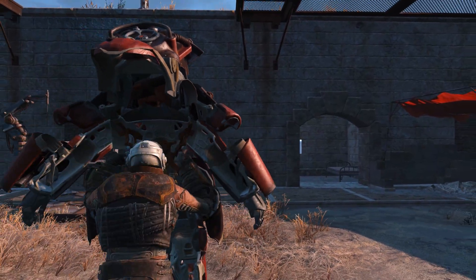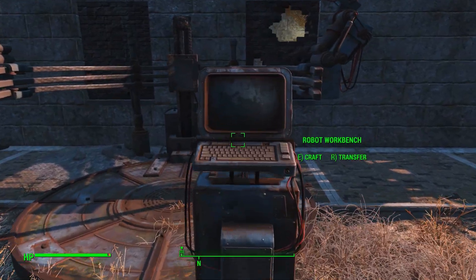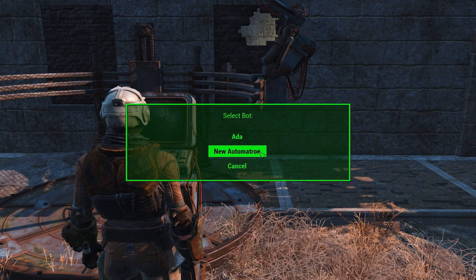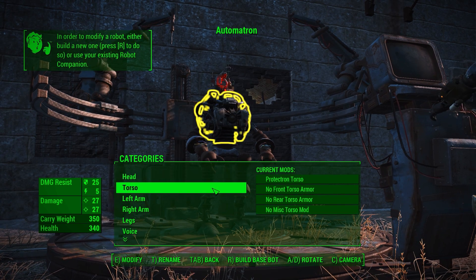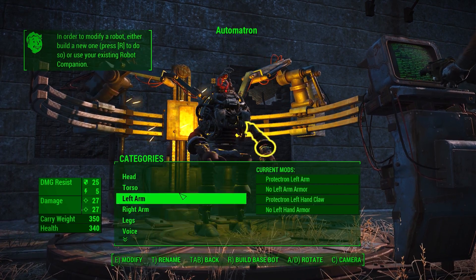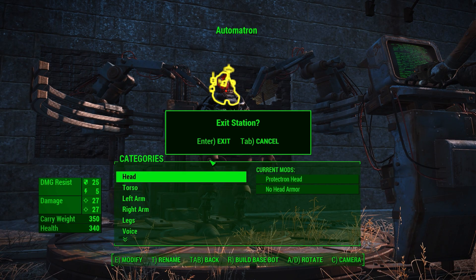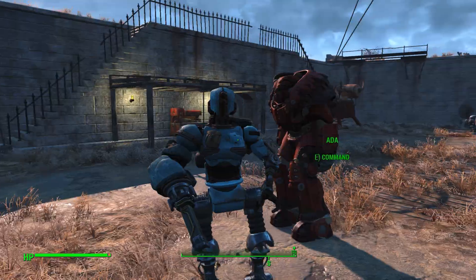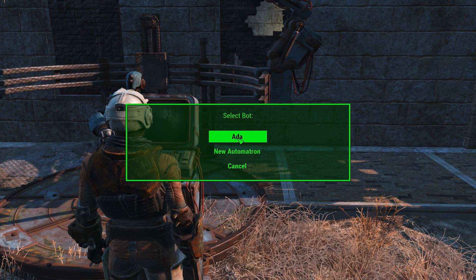Getting out of power armor. Let's see what we can do here - let's craft. Select bot, a new Automatron - how much does it cost? You lack the requirements: six rubber, six circuitry, nine ceramic. Jesus Christ, this crap's expensive! I'll tag all of those things for search. In the meantime, Automatron - this is some stuff we can do. We'll mess with Ada then - let's select Ada.